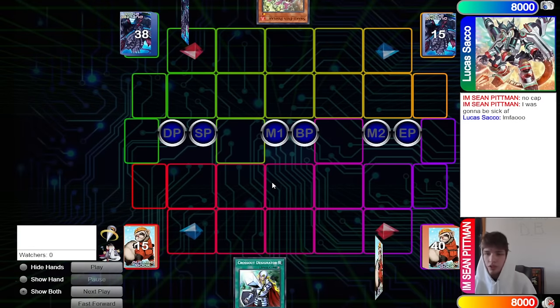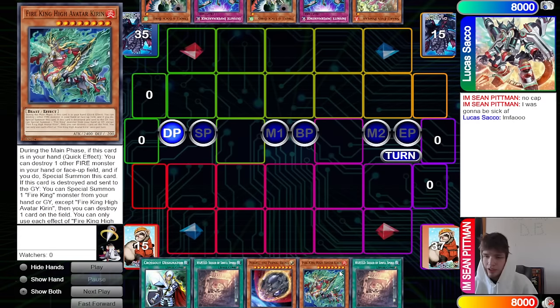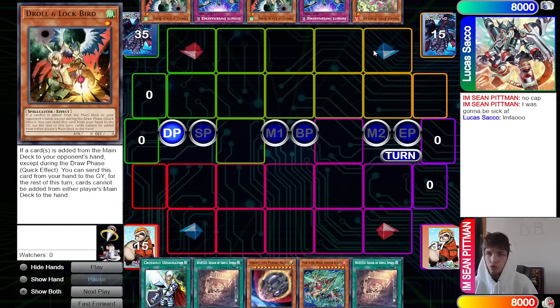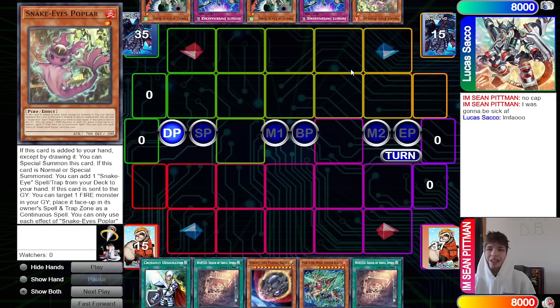Lucas Sacco wins the rock paper scissors and decides to go first. 40 versus 42 opening hands. Sean has Crossout, Wanted, Nib, Kieran, and Wanted. Lucas has Poplar, Imperm, Droll, Imperm, and Droll. Their only engine card is a Poplar.